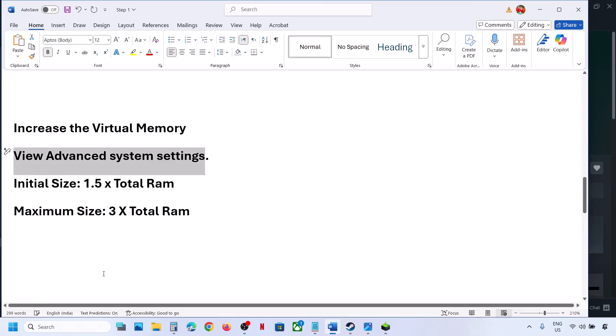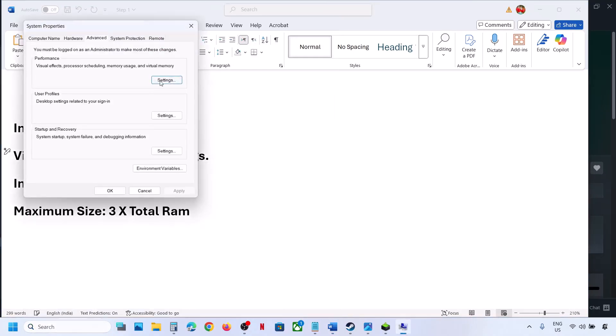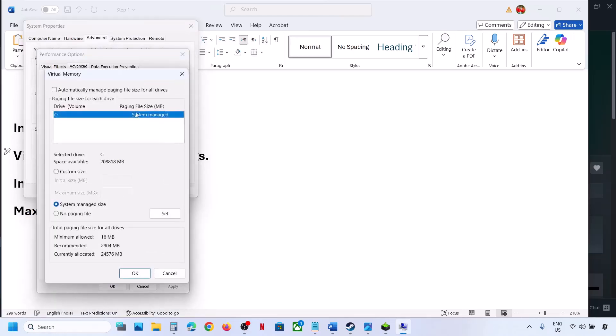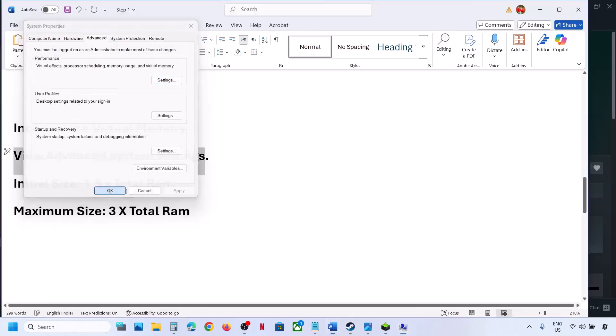Still not working — revert to default. Type 'view advanced system settings' once again, go to Settings, Advanced, Change, and put a check back on the automatic management box. Hit Apply, click OK, and follow the next step.